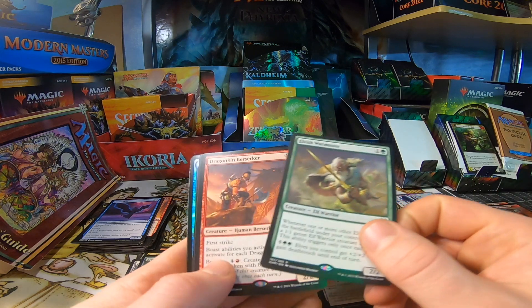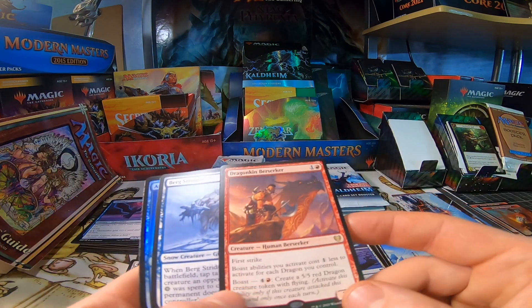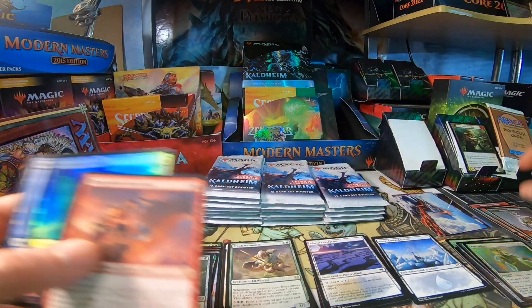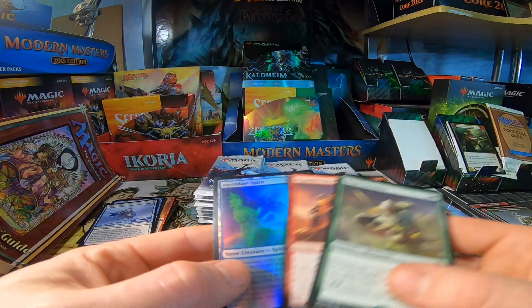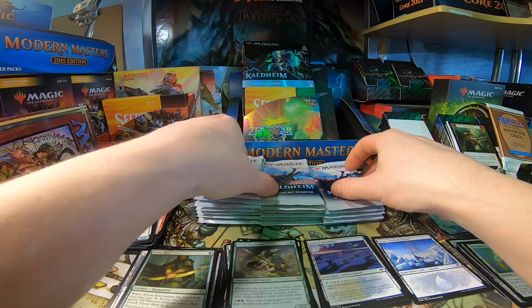Great elf to come out of the set. Double Rare Pack! Dragon Skin Berserker — pretty good human too, I want to see what Boast can do with this. Triple Rare Pack! Loving it — foil rare. We've got our common giant we see all the time, but we've got Ascendant Spirit, Dragon Skin Berserker, and Elvish War Master. Triple Rare Pack — loving the spice.